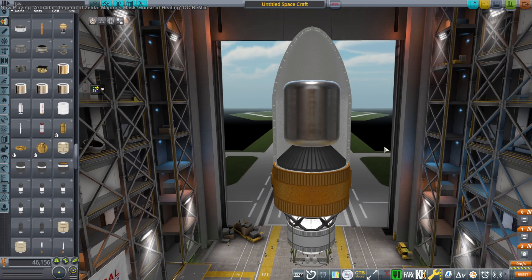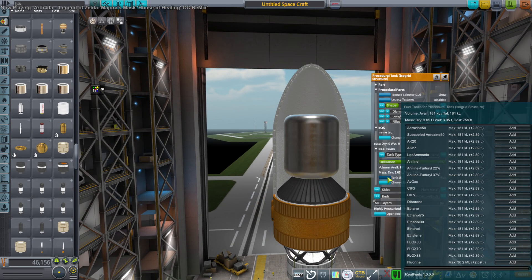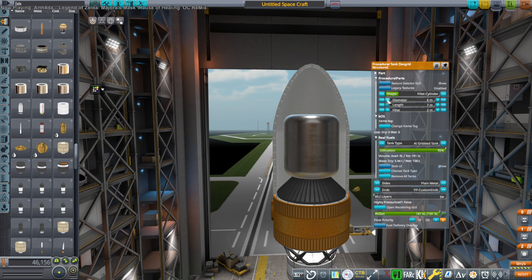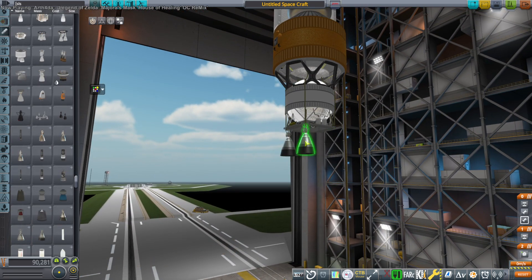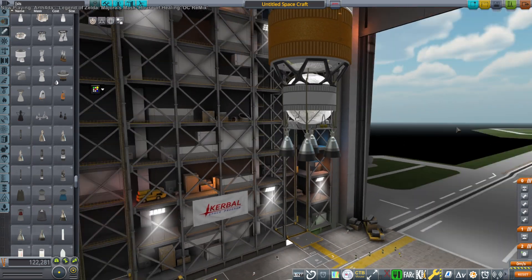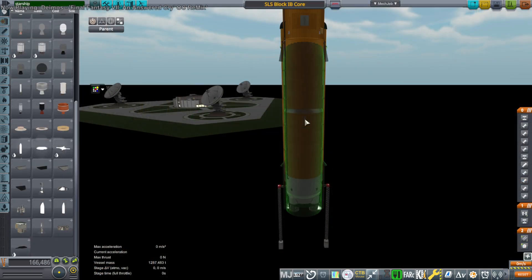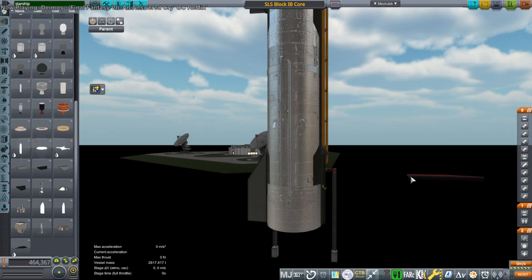Hello everyone and welcome back to Realism Overhaul Sandbox in Kerbal Space Program 1.12, where I am once again testing an inadvisable rocket design. Normally I offer good rocket designs, but this week I've been dealing with some other kinds of rocket designs, and there's one that people mention from time to time. We're starting off with Block 1D from the Space Launch System by NASA SLS — this is the Starship-boosted SLS idea.